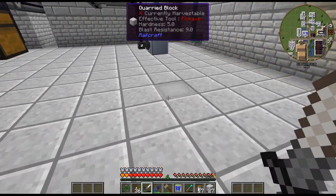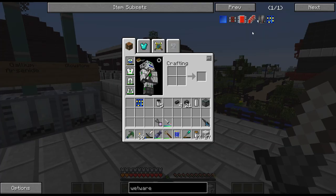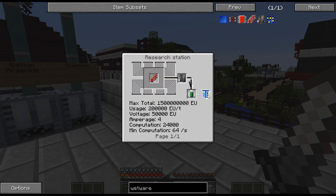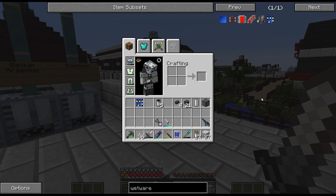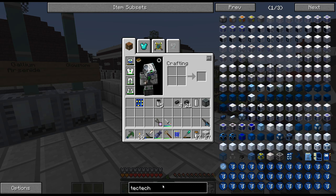Making some decent progress. What this will let us do, basically, is get the UHV tier if we need it. Those unfortunately are locked behind this research station, so I may be getting into Tech Tech sooner than later here. But I need to wrap up this episode. Next episode we'll come back and hopefully progress a little bit more. Thanks for watching, and have a good one. Bye.